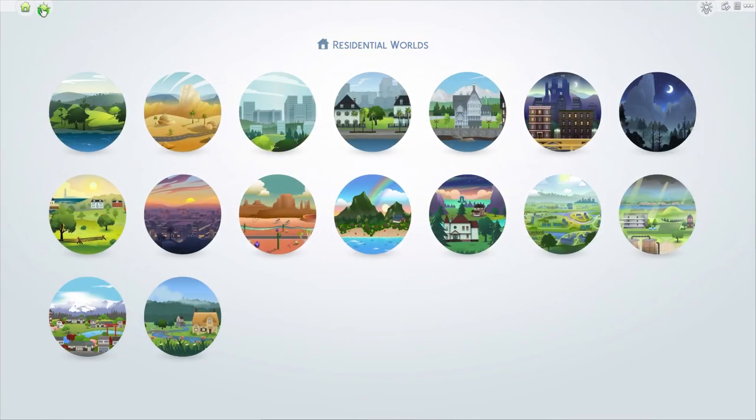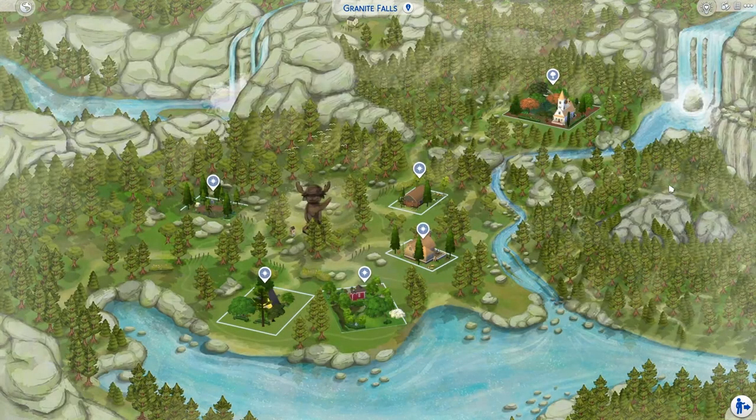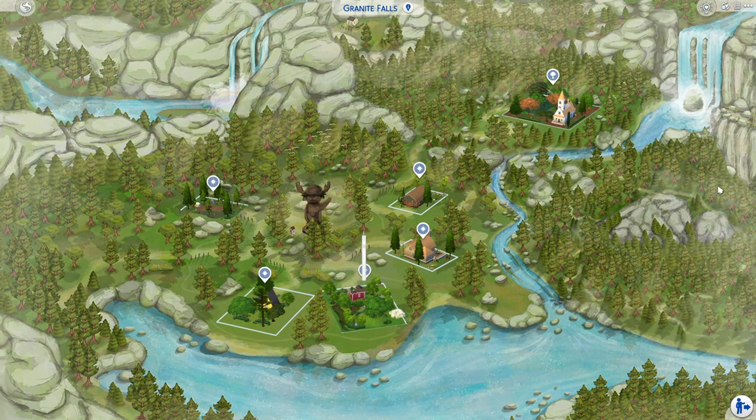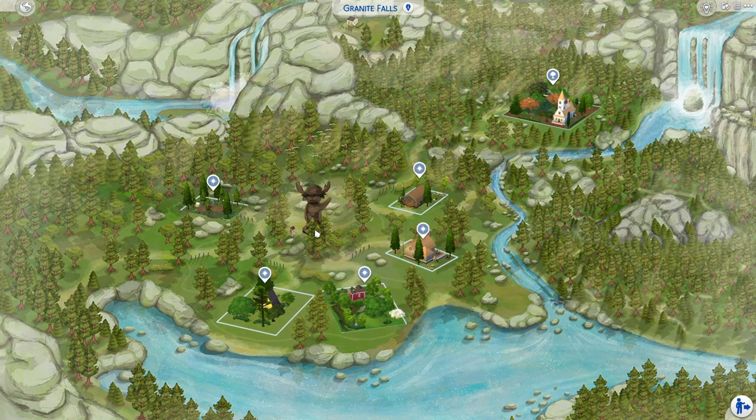I have also finished all the destination world stuff. So I have Granite Falls here. I have replaced all the rental lots — we have a campground, a yellow triangle tiny home, an itty bitty red tiny home, Riverside Resort, and Green Getaway. I have replaced all the lots in this save.